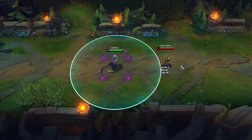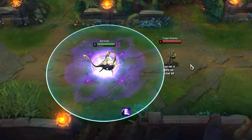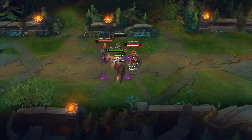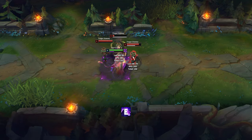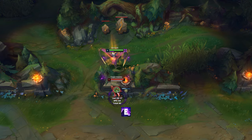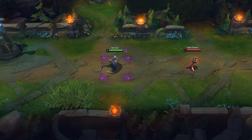The hitbox of Belvede's E is more than the spell's indicator. Her E will prioritize attacking the target with the lowest health. You can use E through walls to deal damage to your opponents. When you want to hit someone with E who is further away from you, use flash first, then E.